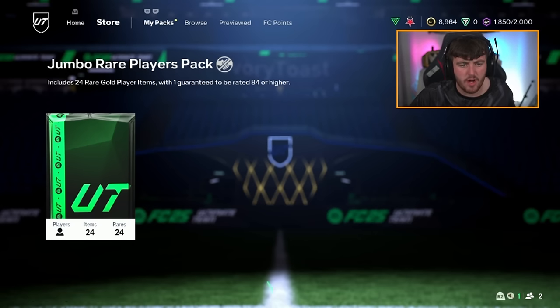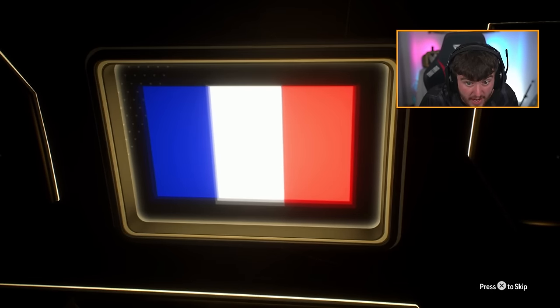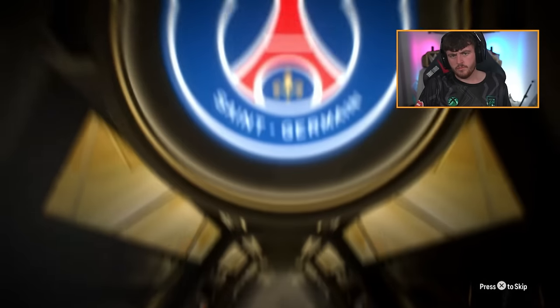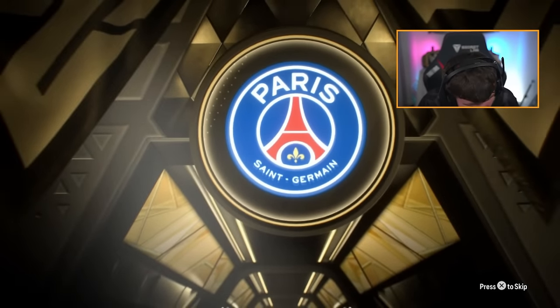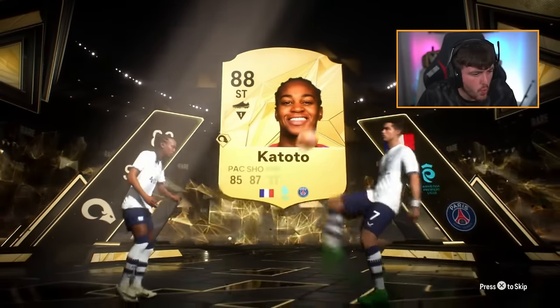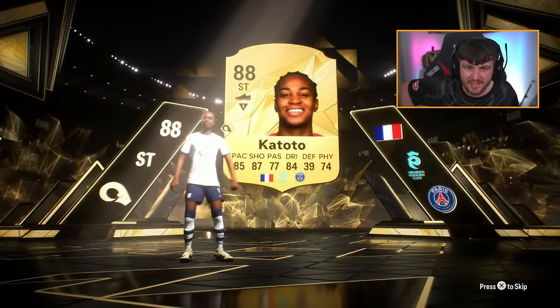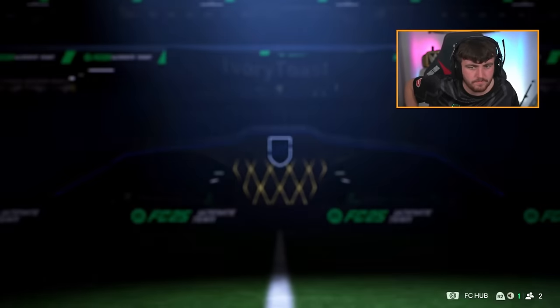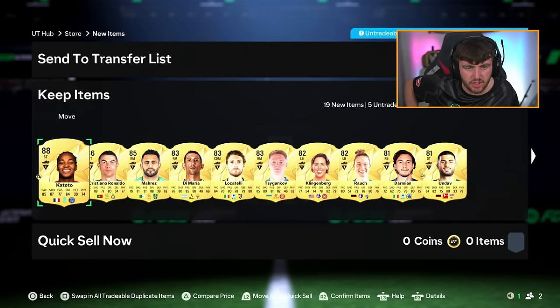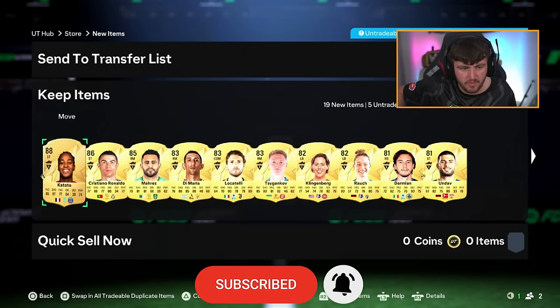We've got another 100k pack for Mahars - walkout, let's go! Striker, French - it's Katoto! And Ronaldo! Cheeky little Ronaldo there as well - Katoto and Cristiano. We just got Ria Mares as a link with Ronaldo. Katoto's own Ronaldo - Ronaldo is a double on his own too. What a pull!